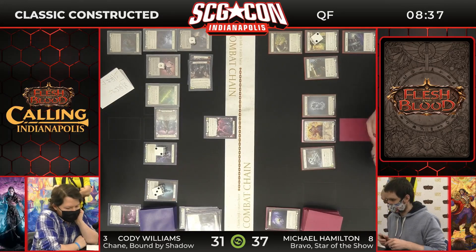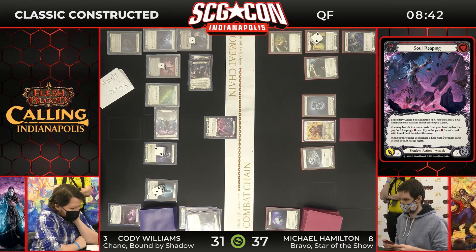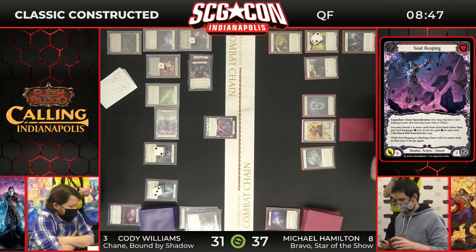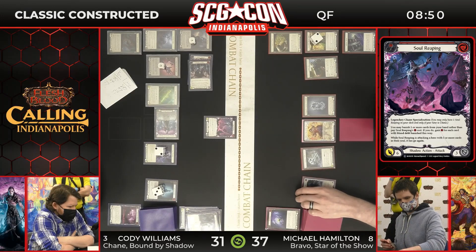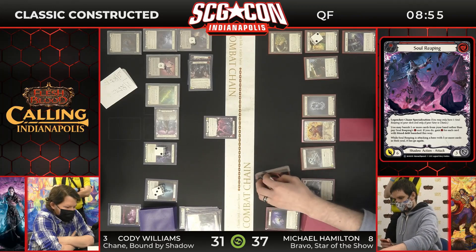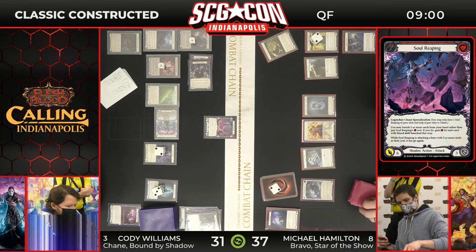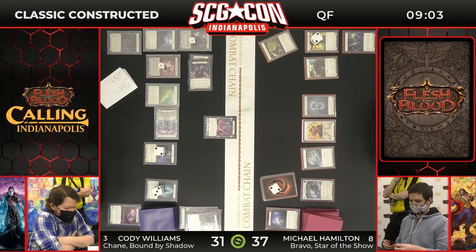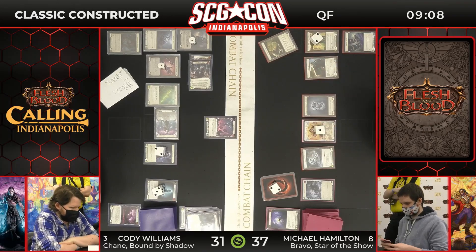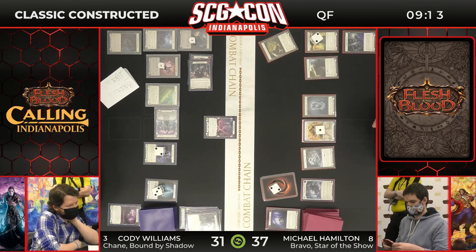We have a Soul Reaping attacking for free because we're banishing a card from hand, and the Hallowed Rites is going to the banished zone — but it'll be back later. As you may banish one or more cards from your hand rather than pay for Soul Reaping's cost. That's a lot of attack coming through. Cody Williams does have the deficit and he has been taking blood debt damage. So Michael Hamilton, despite not really attacking very much or being too aggressive, is letting Cody Williams essentially self-destruct to a degree. You have those ticking fuses that will eventually cause that end game explosion. But again, it's when you hit Soul Shackle four, five, six that we really see Chain ramp up.